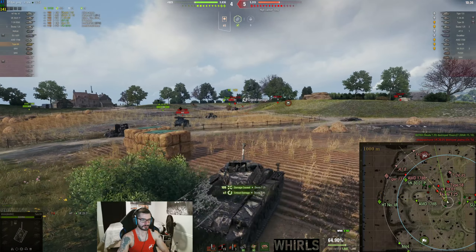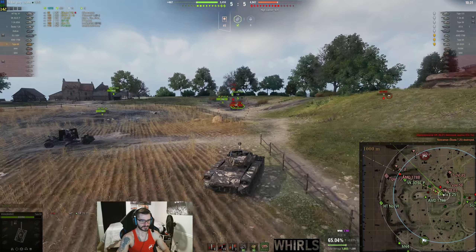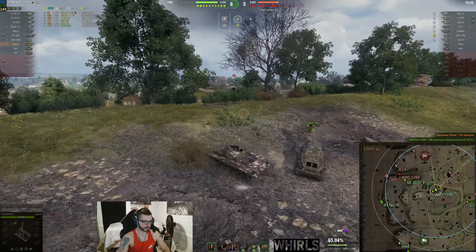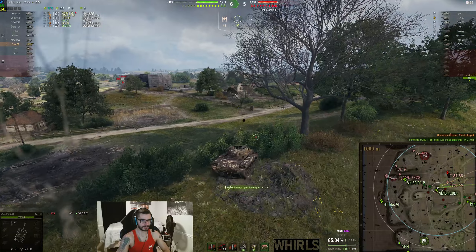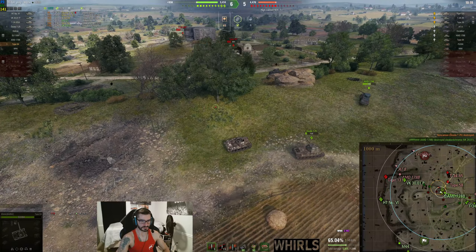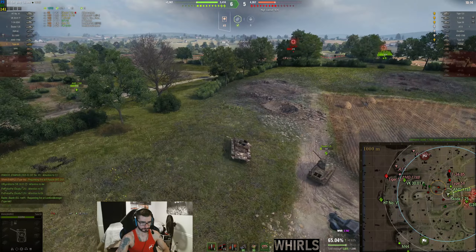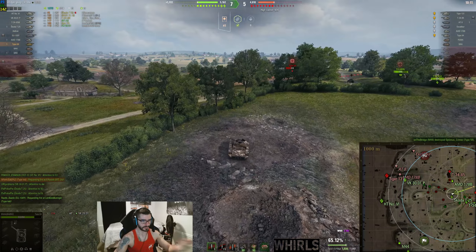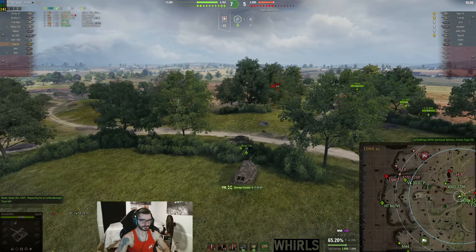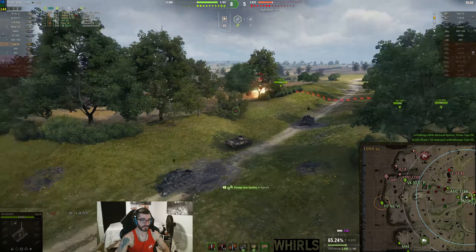Now I'm going to go help the Skoda T25. At this point, if we can eliminate this guy and I can save the Skoda — which I'm able to do — then we have an advantage in this area. I know I'm still lit, but I'm going to make a very aggressive pass past the dead tank and relight these guys, because I want them to remain lit so that AMD and other people can see where they are. It kind of keeps them pushed back. Arty is able to clean up the Type 58 because he stayed lit, and we'll smack a shot into the T34 — luckily that hits on the move.